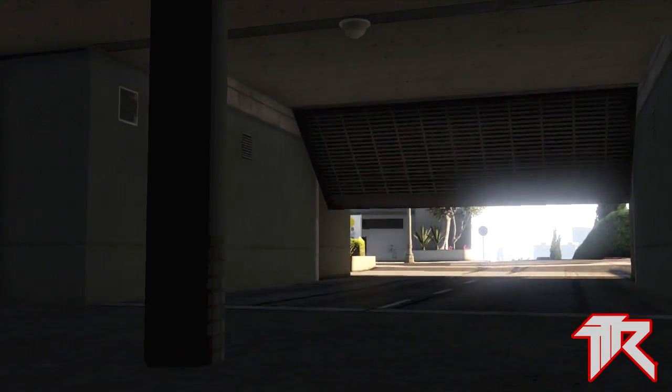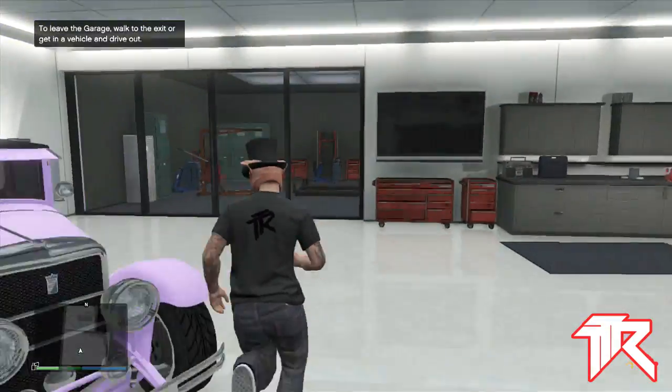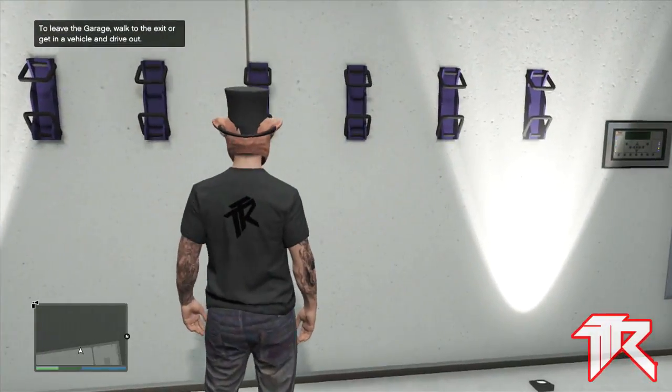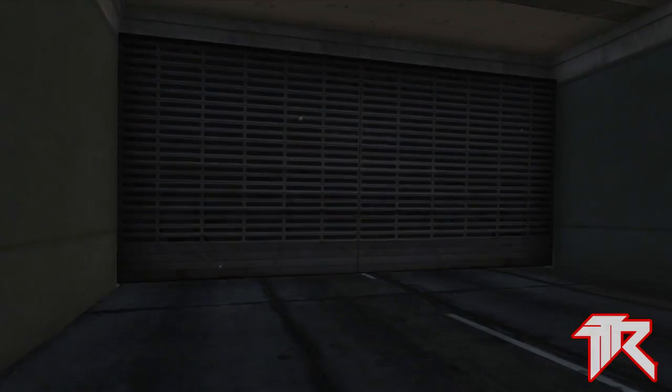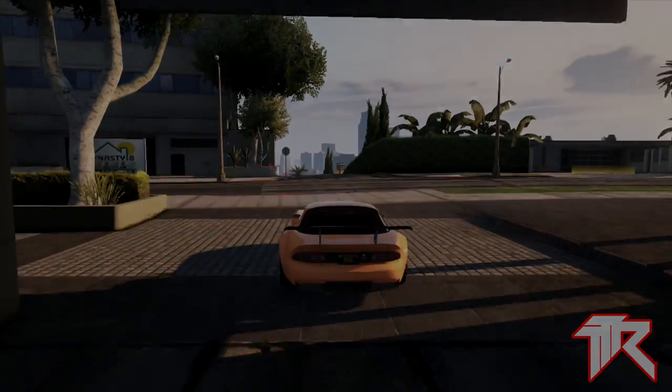Once you drive back into your garage, go over to your bike rack one more time and as you can see after this little message in the corner goes away, I don't have any bikes there but it says I can take one. After you take one, your car will drive out and there you go. That's pretty much it for the video guys.